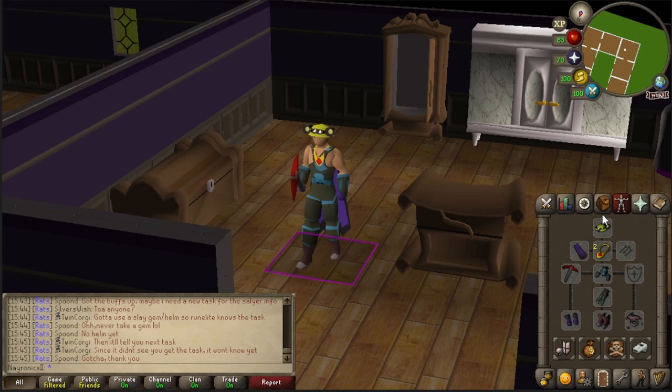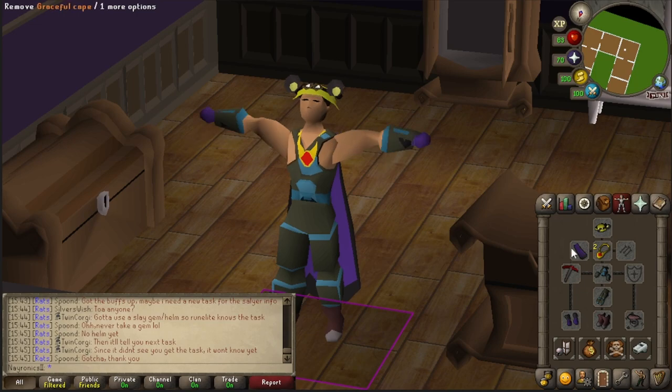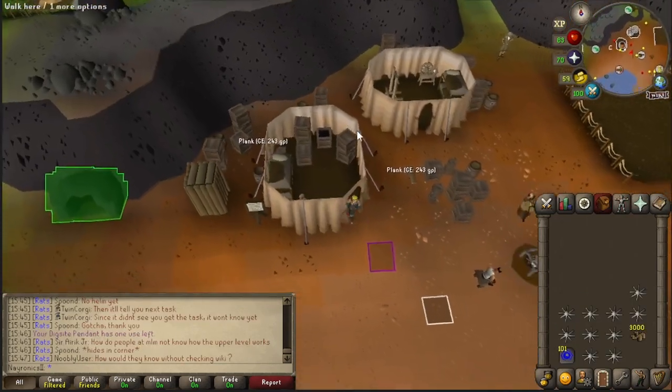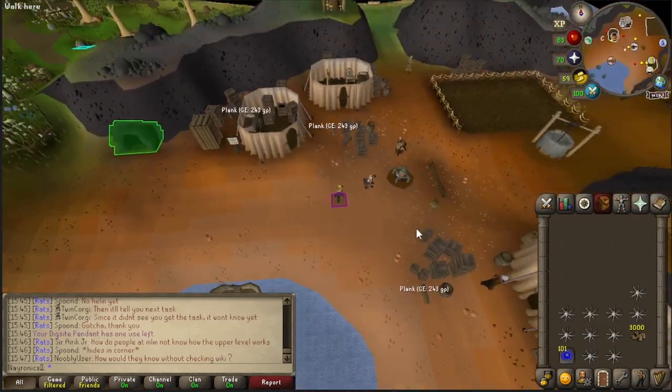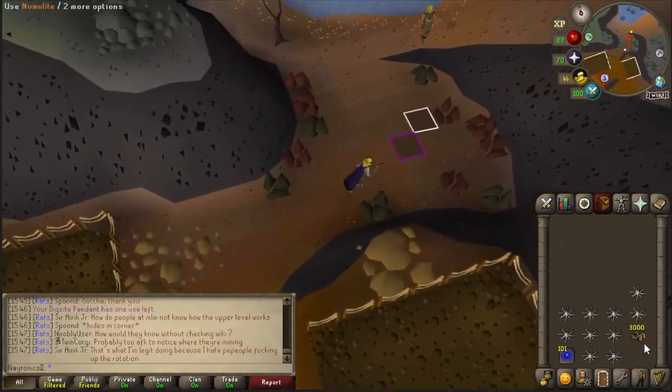We're bringing the Prospector outfit with the Dragon Pickaxe and the Celestial Ring, filling in Graceful for the rest since a little bit of running will be happening. Let's head to Fossil Island. Part of even entering into the Volcanic Mine is you have to have the base camp completely built.